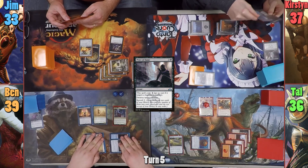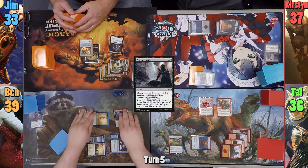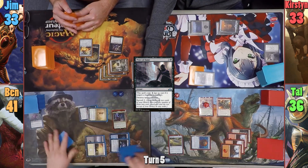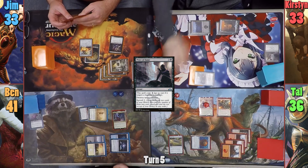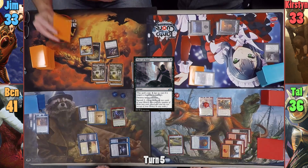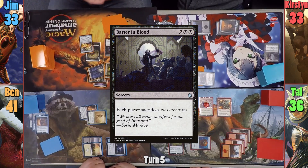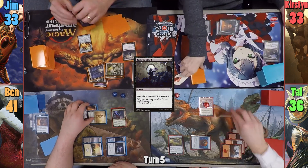Ben's opponents all lose one as Varina enters the battlefield from the Servant's trigger. Moving to combat, he swings his Zombies at Kirsten for four, draws two cards, gains two life, and then has to discard two cards from Varina's triggered ability. He then passes turn. Jim plays another Swamp and casts Barter in Blood, forcing everyone to sacrifice two creatures, and Jim passes.